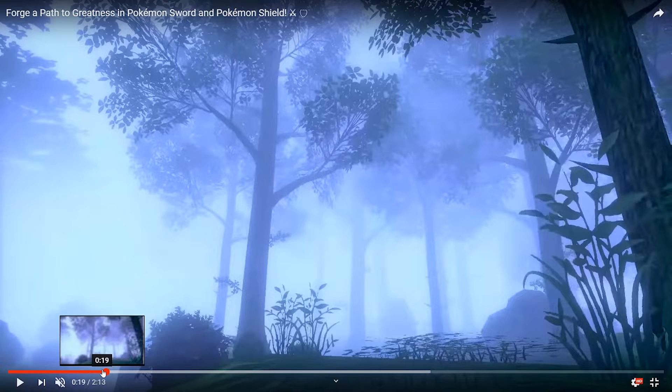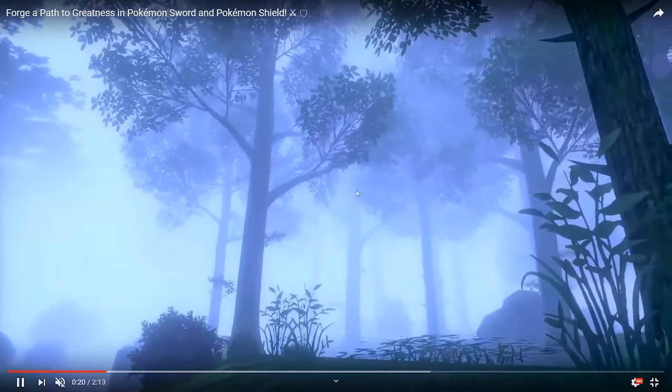Back in this frame — it goes by very quick — this area looks like a small battle arena, maybe a sparring area. This could be the trainer school; it might be an area where we learn how to battle Pokemon for new trainers unfamiliar with the series. There's also a bench here that we may be able to sit on and take in the view, because this game looks absolutely gorgeous.